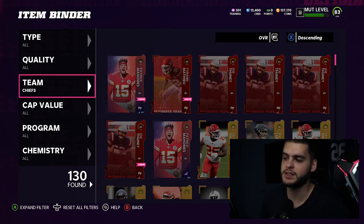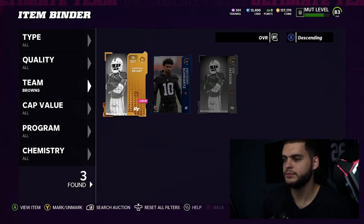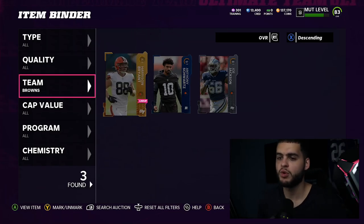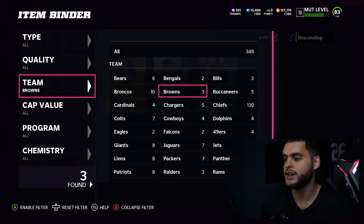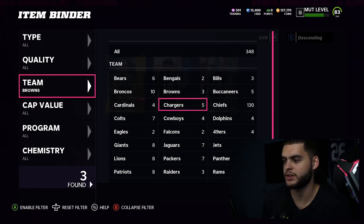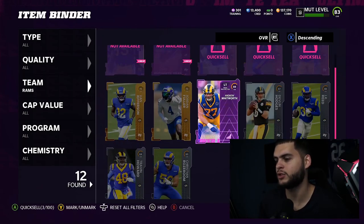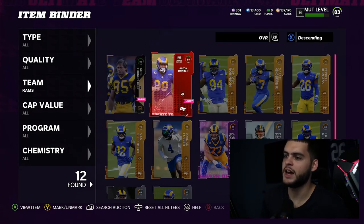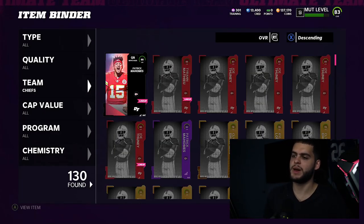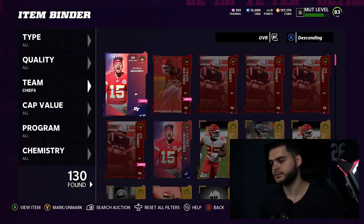If you did Chiefs fantasy packs and held onto those players, you'll have a great starting point for Team Diamonds. But if you go to a team like the Browns, I only have three players and only one is a 70-or-above gold, so the Browns would be tough to complete. My next closest teams outside the Chiefs would be the Vikings and the Rams, where I have about five golds. So whatever team fantasy pack you did, lean toward that team — it's your best chance. And you don't have to do all of them.